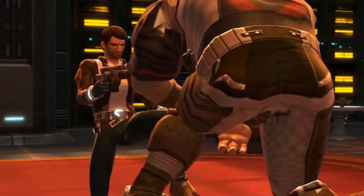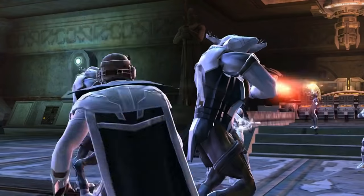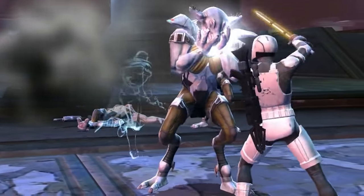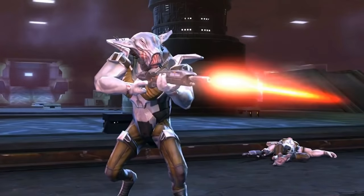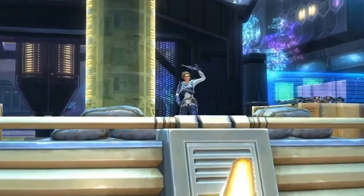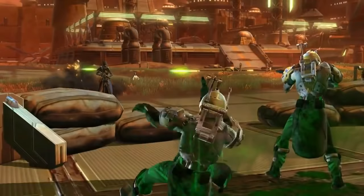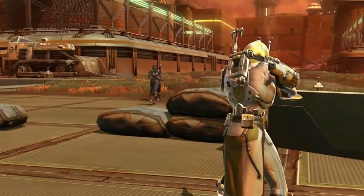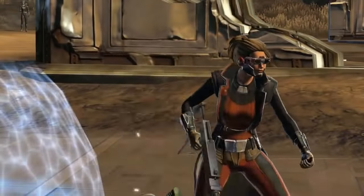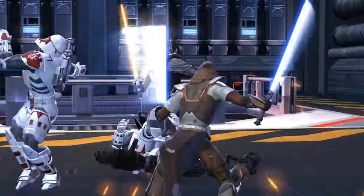The Smuggler can become a Gunslinger or Scoundrel. Gunslingers are long-range DPS that can hunker down and take cover while they fight. Scoundrels can be close-range fighters with shotguns or become healers practicing underworld medicine, and they also have a stealth generator to avoid combat when they need to slip away. The Imperial Agent is the mirror of the Smuggler and can become a Sniper or Operative. Snipers wield the long-range sniper rifle and can deploy various droids and poisons while taking cover. Operatives can attack at close range with knives or become healers supported by the best medicine Imperial research can provide, and they are also equipped with a stealth generator by Imperial Intelligence.